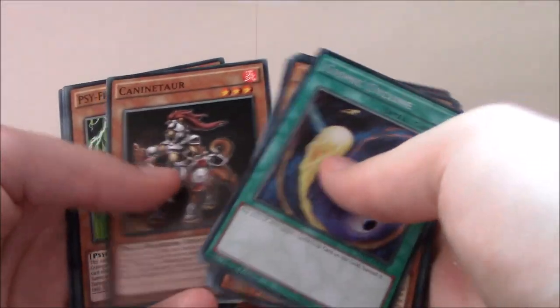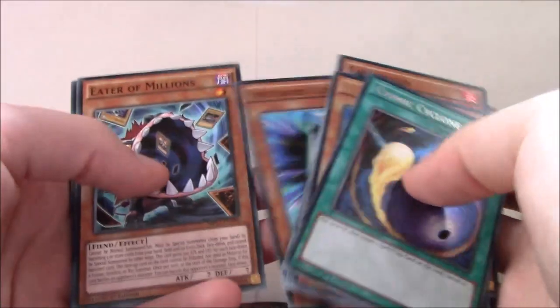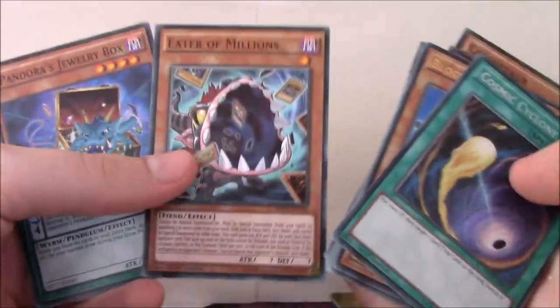Siframe Accelerator, K9Tor, Siframe Multi-Threader, Speedroid Gum Prize, Eater of Millions, and Pandora's Jewelry Box — I think that's one of the short prints. So obviously they include most of the short print cards in this as well, so that's cool.